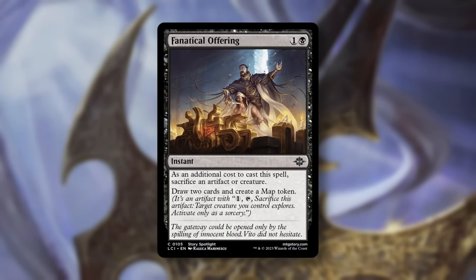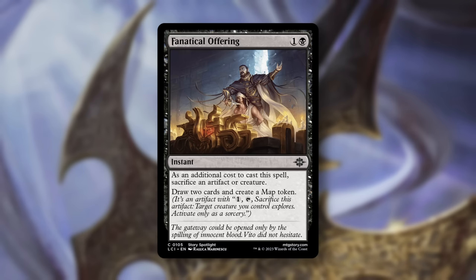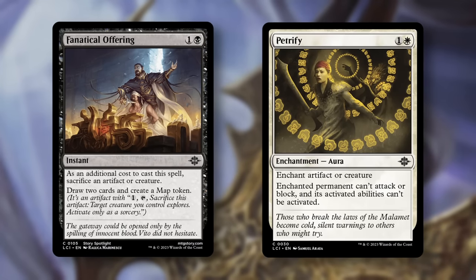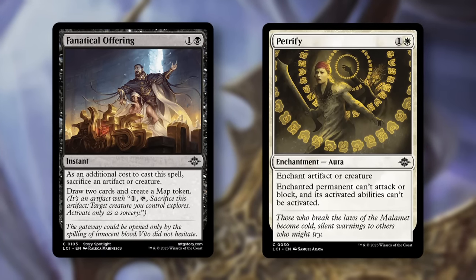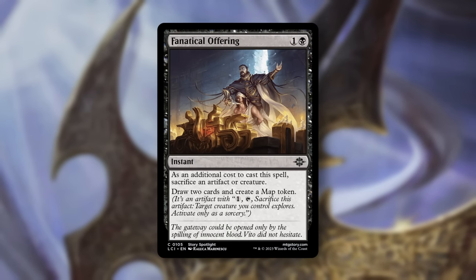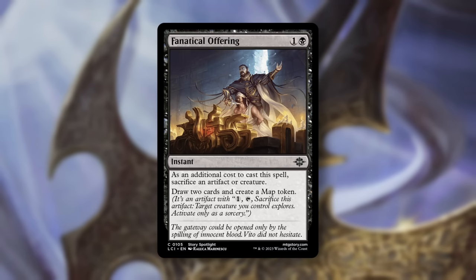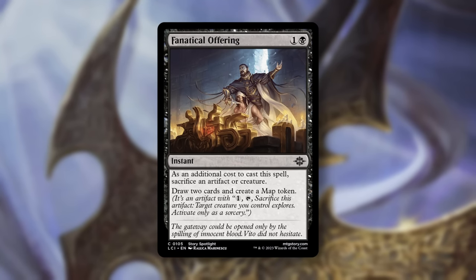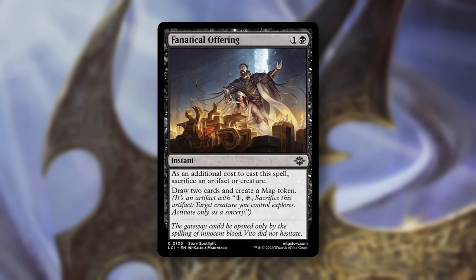Now on to black. At number three, Fanatical Offering. This is usually a solid effect, but will be especially strong in the context of this set. There are a few enchantment-based removal effects in the set, like Petrify and others, that get completely owned by this. As we've seen, there are also tons of ways to generate incidental artifacts, like 1/1 Gnomes and Map Tokens, that are great to sacrifice to Fanatical Offering. Unfortunately, we can't trigger Descend with the tokens, but we can sacrifice artifacts and creature cards to trigger Descend, and we get left with a map token to use as we please.